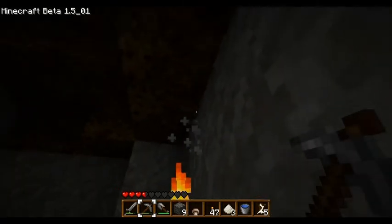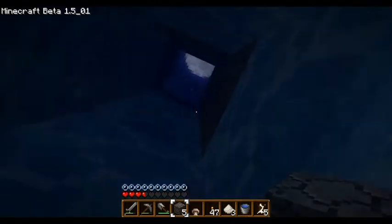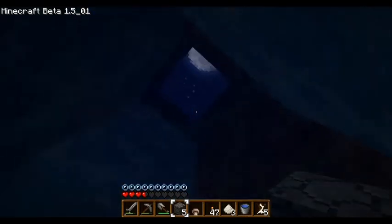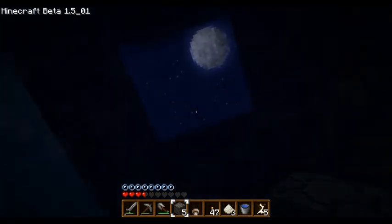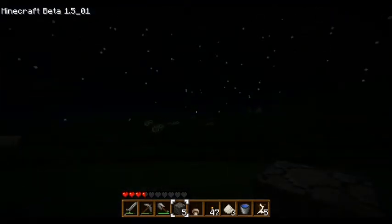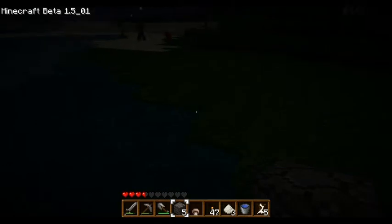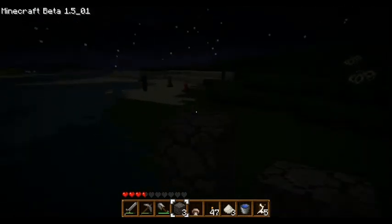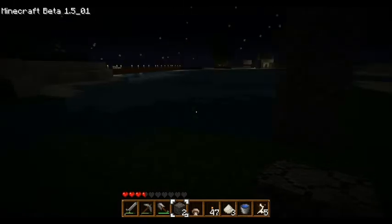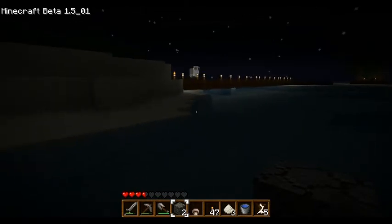Okay, so how do I get out of here? I bet this goes to the outside. Where does this go? It's nighttime though. Let's mark this with some cobblestone, actually. That way, next time I want to explore this cave, I can just go down there and I know I already have torches all in there.